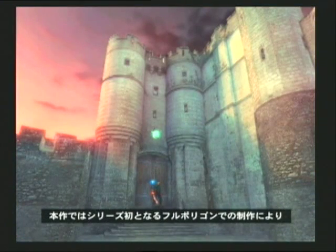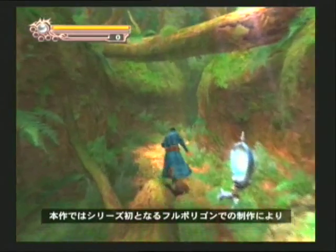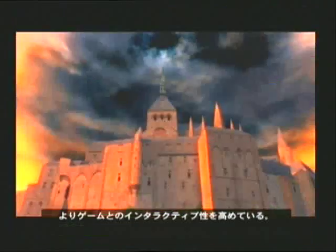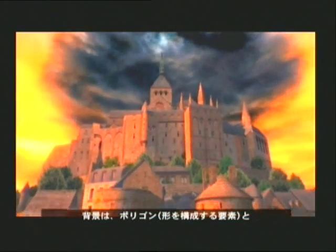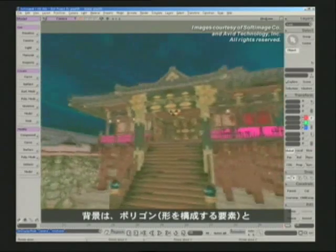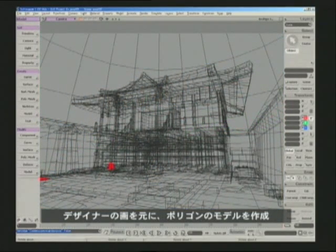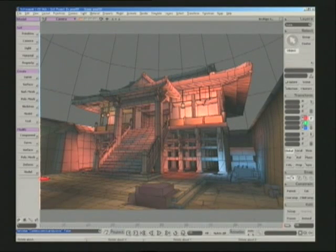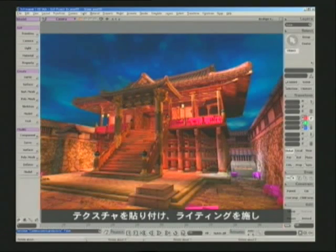This game marks the introduction of fully polygonal environments into the Onimusha world, helping to make the game more interactive. Backgrounds are made up of polygons — elements that make up the shapes of objects — and textures, elements that give objects color and depth. Texturing and lighting are added, making the backgrounds complete.